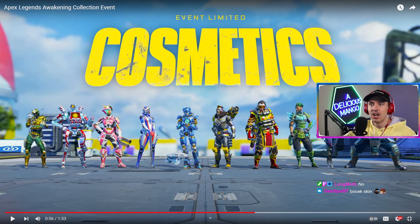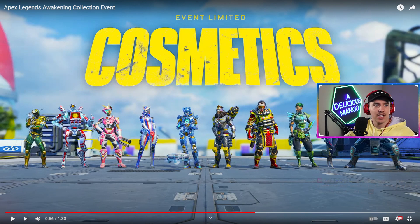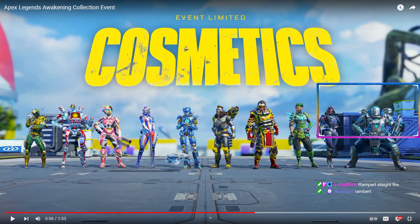Here's the spread of a lot of different legends - and that's not just all of them. We have Seer, Pathfinder, Rampart, Loba - the Loba skin with the helmet kind of kills me, I don't know what it is about the helmet, it's just not really it for me. We have Horizon, Fuse, Caustic, Maggie, and then Ash and Gibby. I really like those skins a lot.